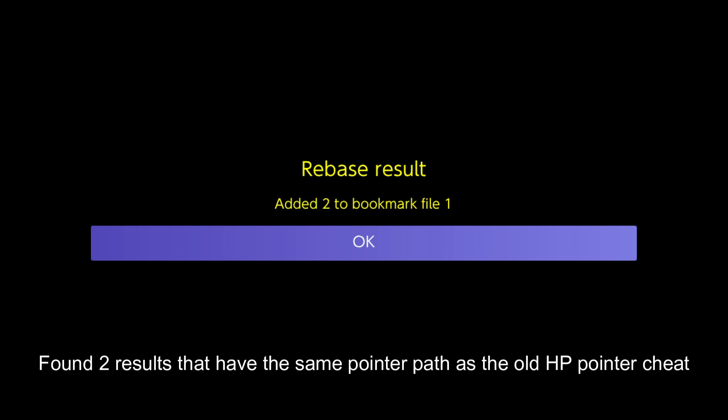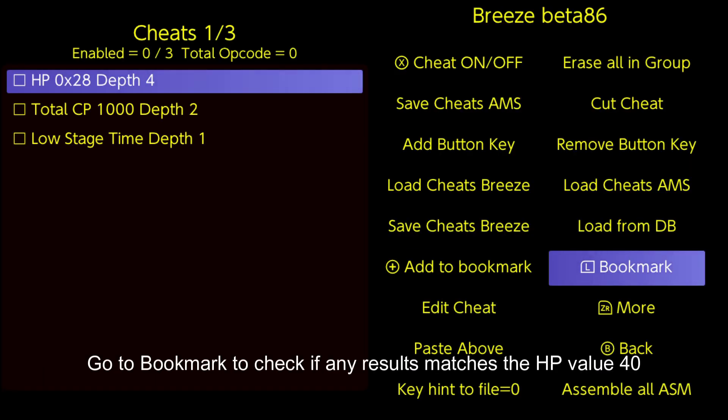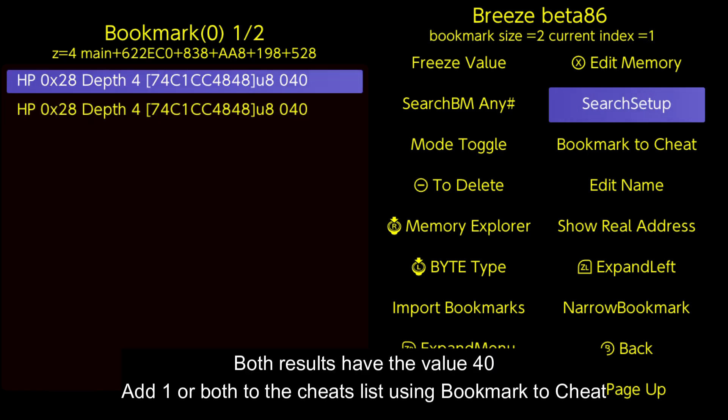It will ask you to input a file number to save the new bookmarks to. Found two results that have the same pointer path as the old HP pointer cheat. Go to bookmark to check if any results match the HP value 40. Both results have the value 40.